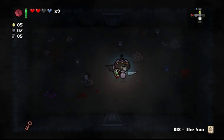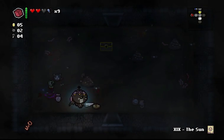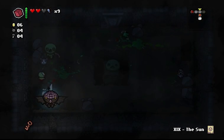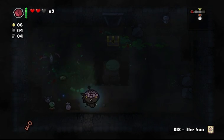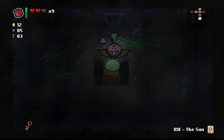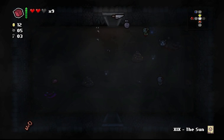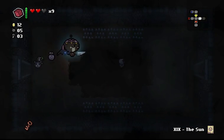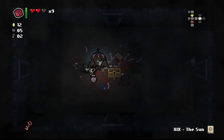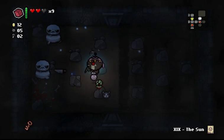That poop there restores my health to full, so I kind of wasted it, but it's okay. I'm playing a little sloppy now — gotta be more careful. Those poops are annoying because little flies are around them, and they can hurt you, which is annoying. Mom's Knife is so good. The Tower is a bad card — it just creates a bunch of random bombs and they can hurt you, so I'm not gonna take it.